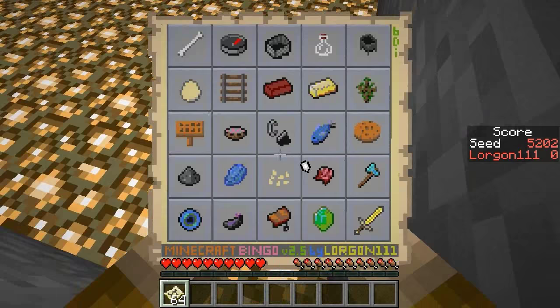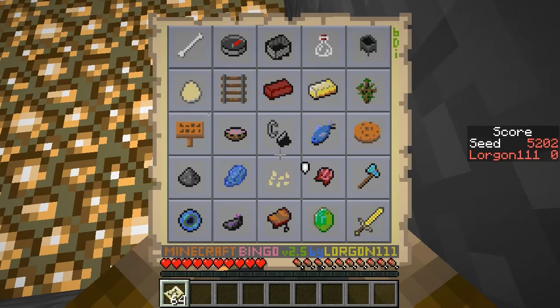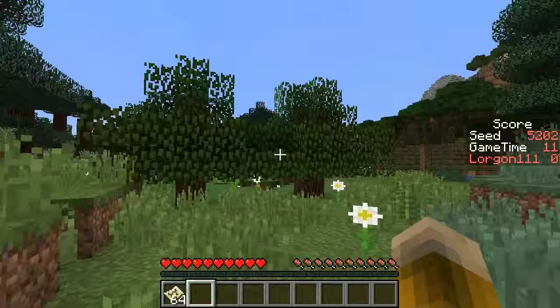The other seed to play blind for Bingo is 5202, with the card pictured here, which I think looks easy. And here is the spawn point for this card.